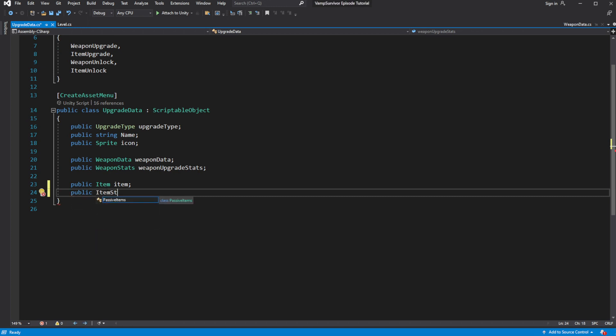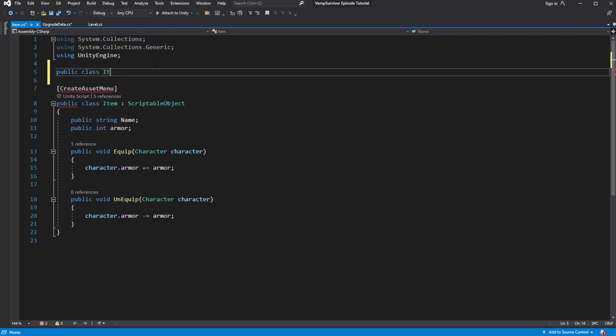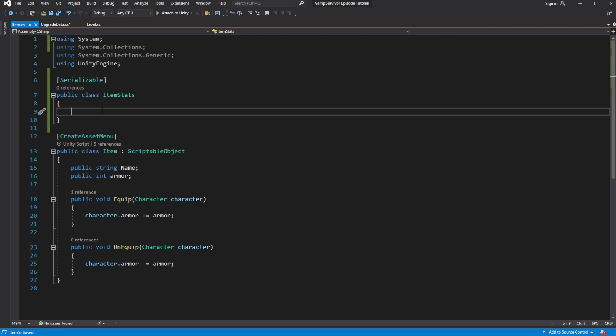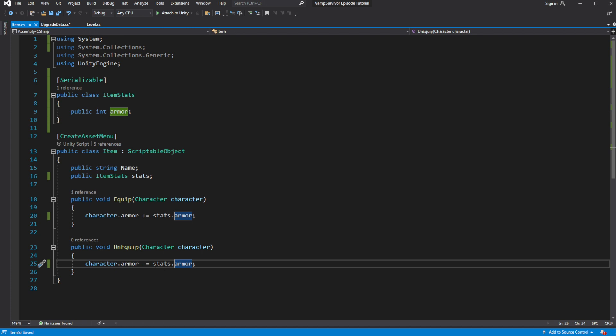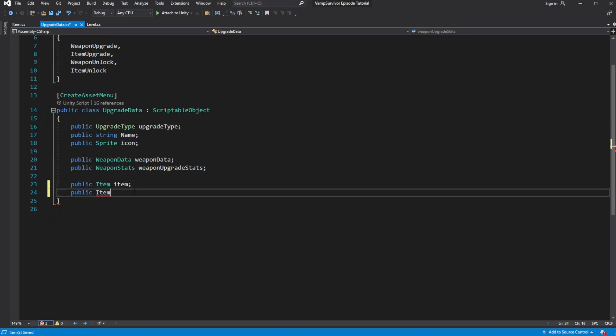Our item stats are not encapsulated into a class, so let's encapsulate them into one class for item stats. Mark it as serializable and use the encapsulated values. Back in upgrade data, create item stats so we can define how this upgrade affects the item.